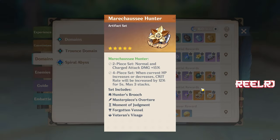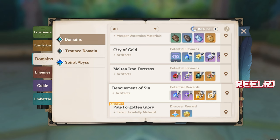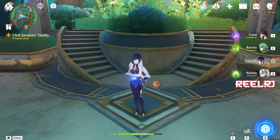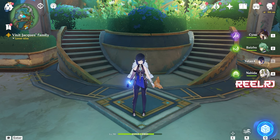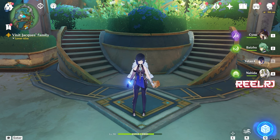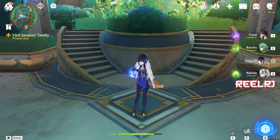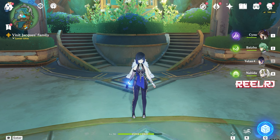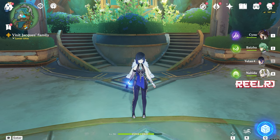I don't know if a new artifact set will come with Wriothesley's release, but I think the existing sets match his kit perfectly. For stats, aim for HP percentage, crit rate, and crit damage. Keep in mind he gets 88% crit damage from ascension, so you need around 60% crit rate as a minimum requirement, since he does lots of normal and charge attacks. You can start grinding right now. That's it for the video — if you liked it, please hit the like button and subscribe. Take care!